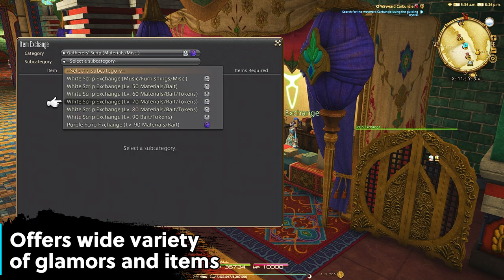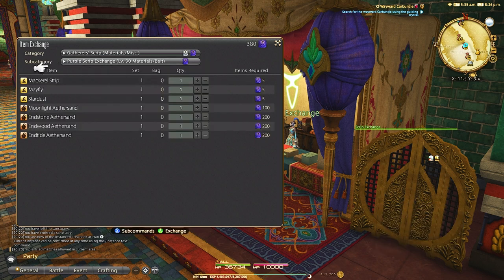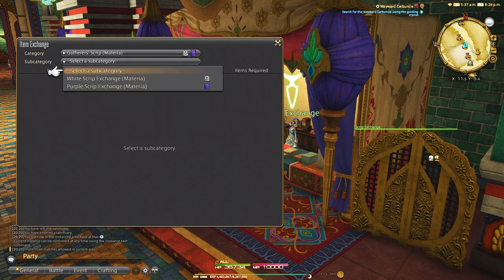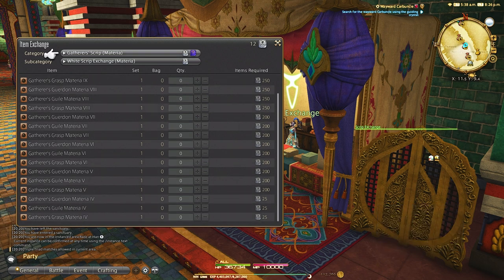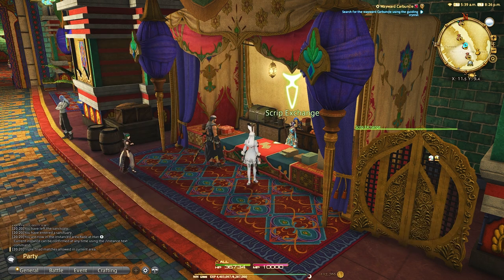For gathering jobs, you need folklore tokens to complete your gathering log. You will need again thousands upon thousands of scripts to purchase these folklore tokens — the current folklore for Endwalker requires 16 tokens per book, which works out to 1600 scripts for 9 books. You can figure out the math from there.